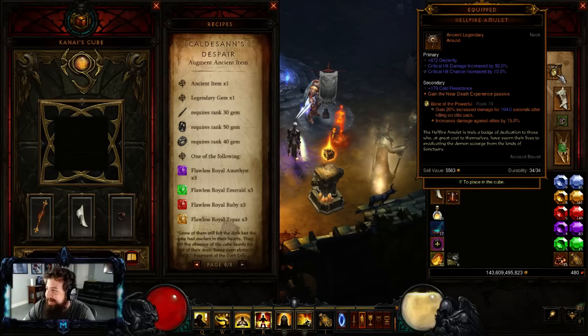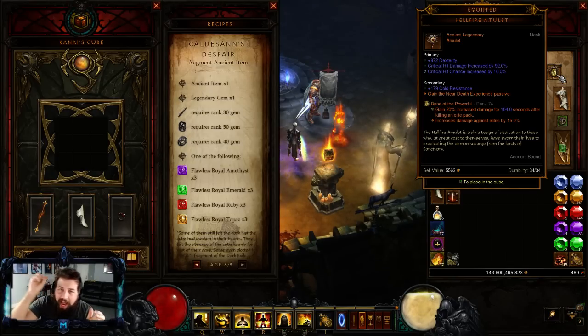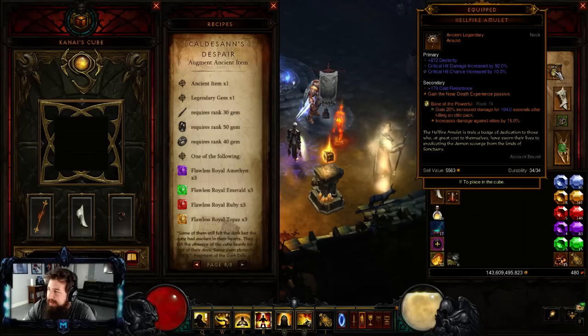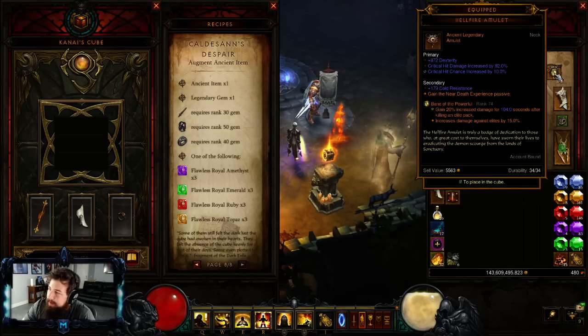For your amulet slot, I use a Hellfire amulet just for an extra passive - I have Near Death Experience on there, though I'd swap it if I had another ancient one. The biggest thing when utilizing these rings is you need every single item to be ancient. The stats are somewhat negated by the multiplier, so your number one goal is making sure every single slot is ancient. I got a Hellfire with Crit Chance, Crit Damage, and Dex.